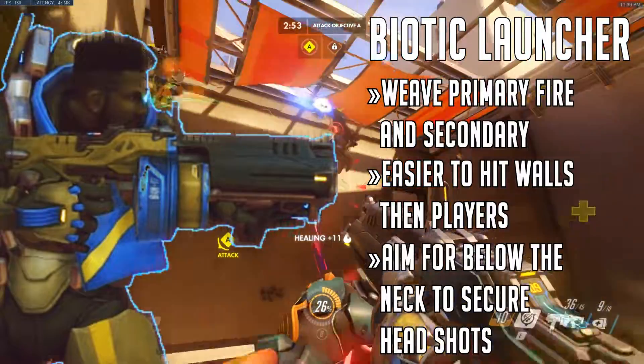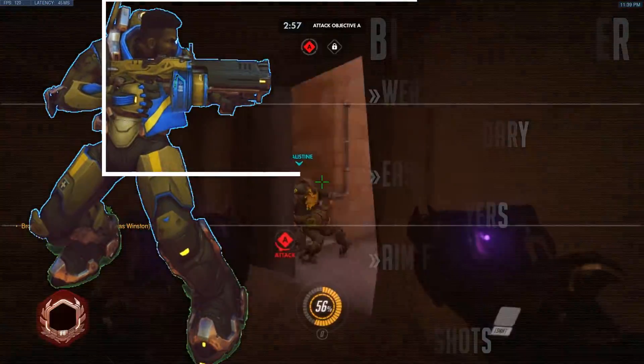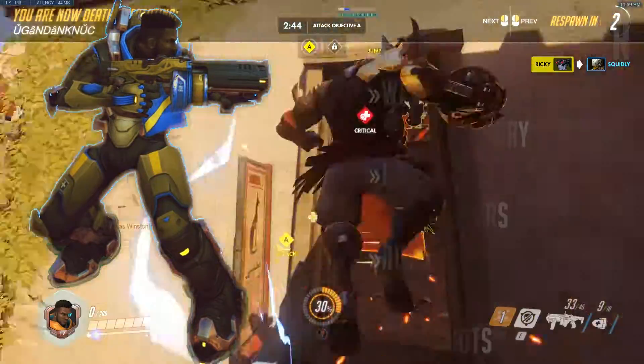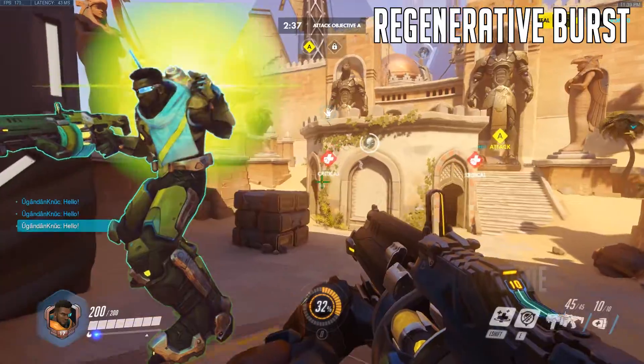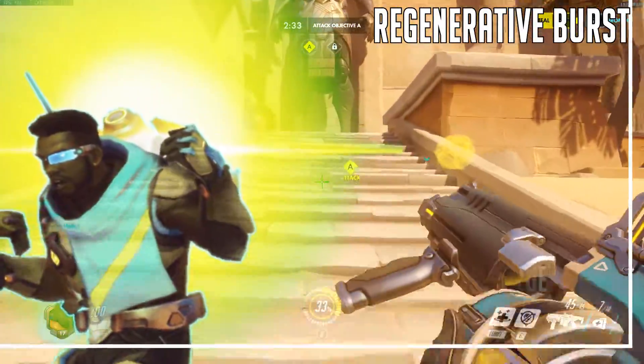For his primary fire, aim slightly below the neck to let the recoil do the work for you. This generally secures one body shot and two head shots. Next up we have his Regenerative Burst ability, a heal over time that lasts five seconds. The biggest tip I have — and I'm going to stress this again — this is an on-activation ability.